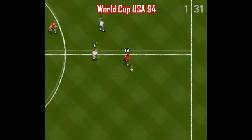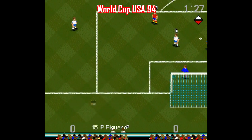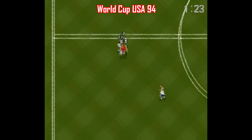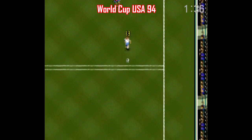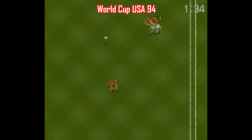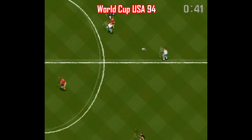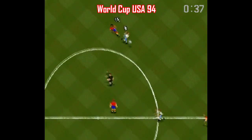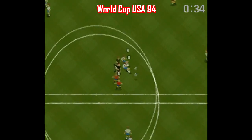World Cup USA 94 is officially licensed by the World Cup, and it's just a Sensible Soccer clone, taking the same perspective and the same proportions, but something about this one just feels off. While there's a certain arcade-like immediacy to Sensible Soccer, World Cup USA 94 just feels kinda wonky — the controls aren't quite right. Also, you can't be tackled if you're running diagonally, so it's easy to abuse the heck out of that flaw. I would much rather play Sensible Soccer than this, or if you want to stick to carts released in North America, stick to Championship Soccer 94.